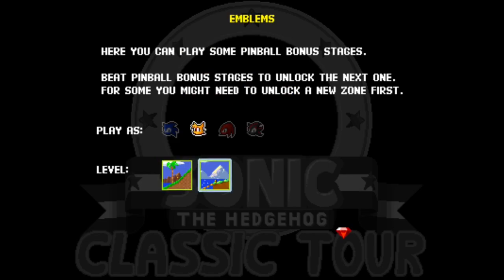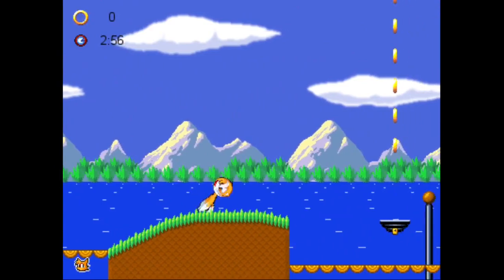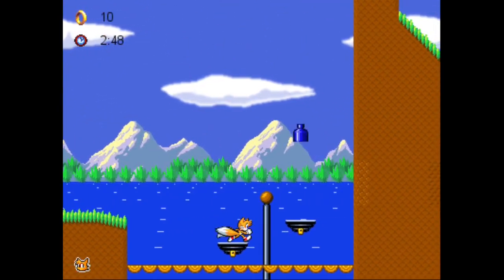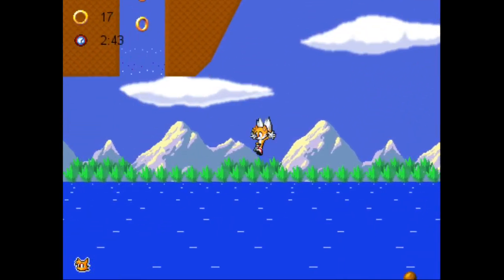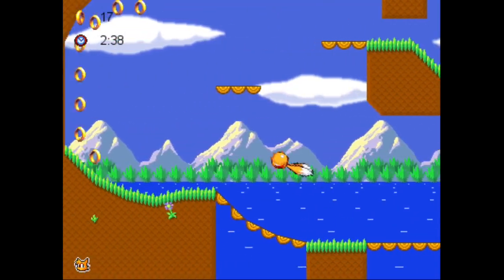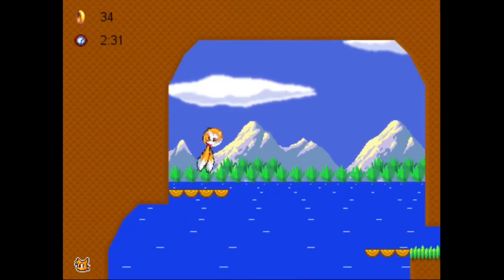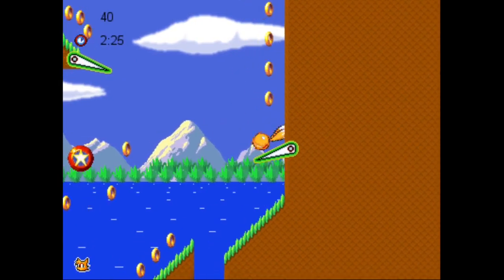I'll do the pinball bonus with Tails for Bridge in this episode as well. We're going to go back here because there are a lot of rings. Let's spin dash — perfect. Let's get all these rings — we have 2 minutes and 30 seconds, so hopefully it will be enough. You've got to be really careful here.